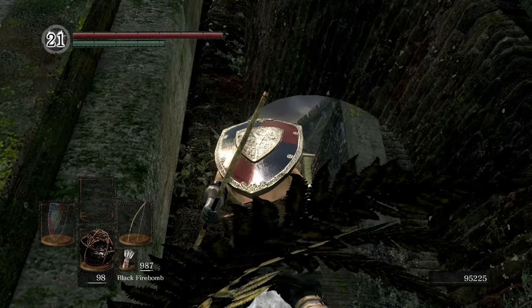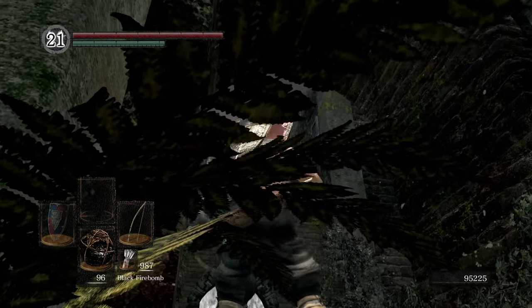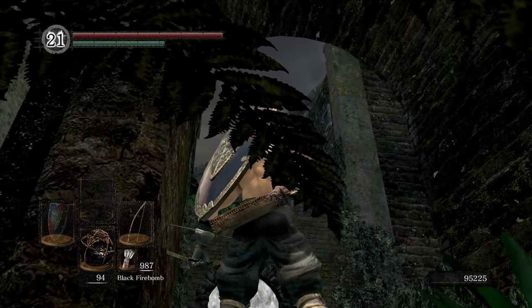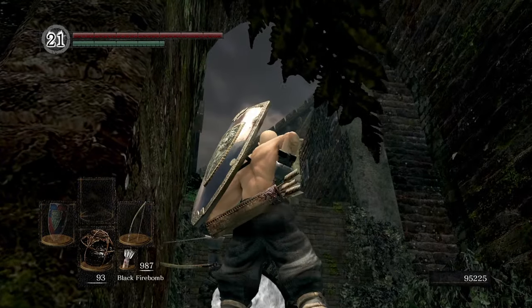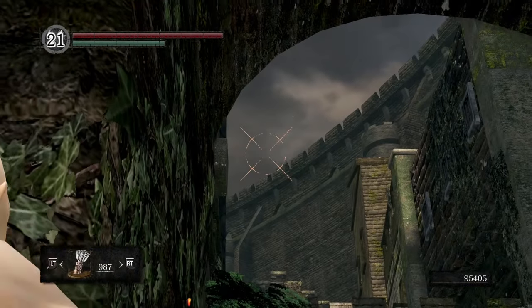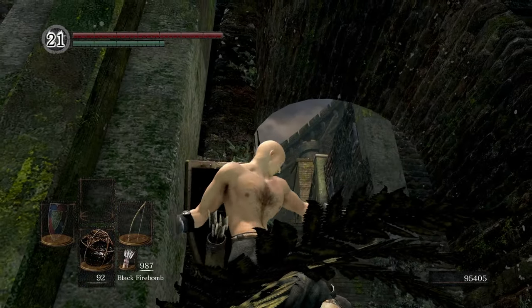Now you're going to throw eight firebombs in a row without moving. After the eighth, move back to the same spot, aim up at the wall, and throw eight more firebombs.